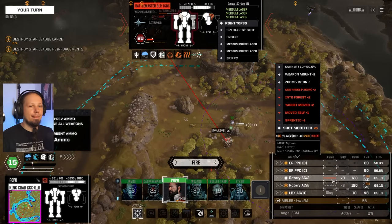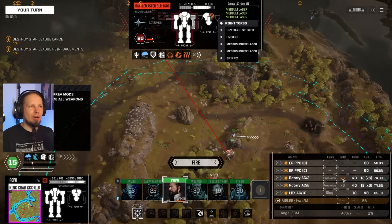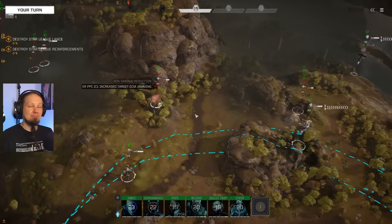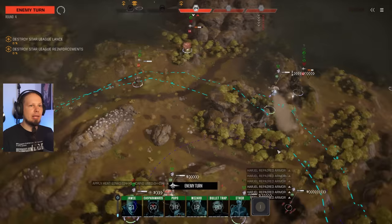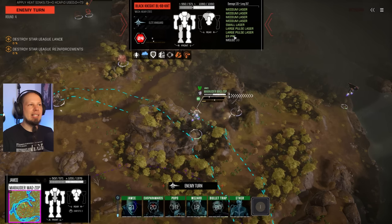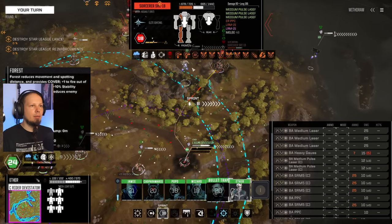Damage is the right call — he already took heat damage this round so the next few shots will be less impactful. Let's go with damage. Solid — we self-repair, good for us. That was the Black Knight with double large pulse ER PPC — crazy, on the right-side torso.